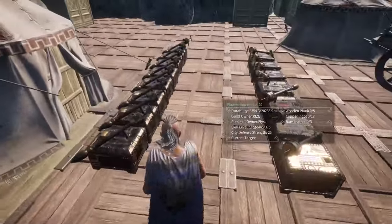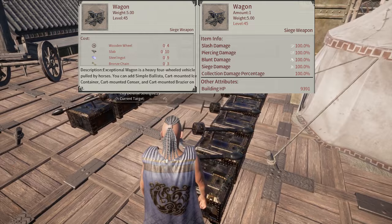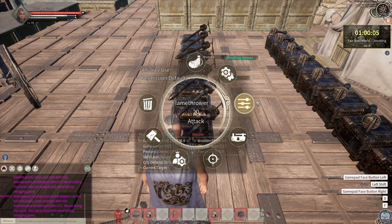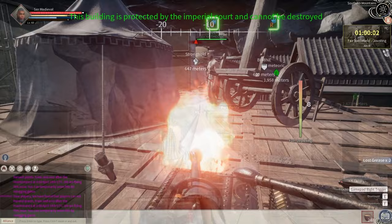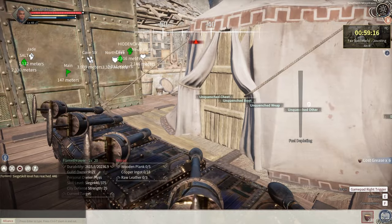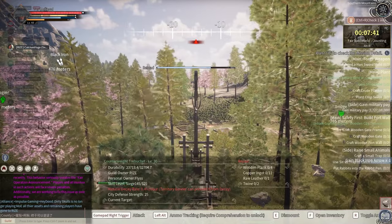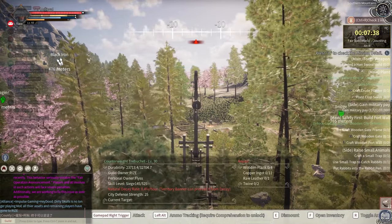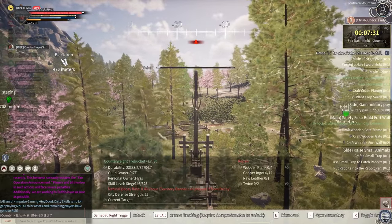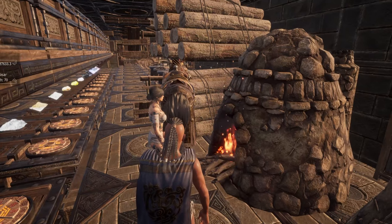For the Siege skill, do all of the above and early on use a construction bench to craft wagons, which gives a decent chunk of Siege skill. You can also set up a mobile or stationary flamethrower and repeatedly shoot it with grease ammunition — every reload gives you Siege experience, and quite a lot of it, so pop a power hour for efficiency. Alternatively, have someone leave your guild or use an enemy structure and break it down with battering rams — higher-level buildings give even more experience.